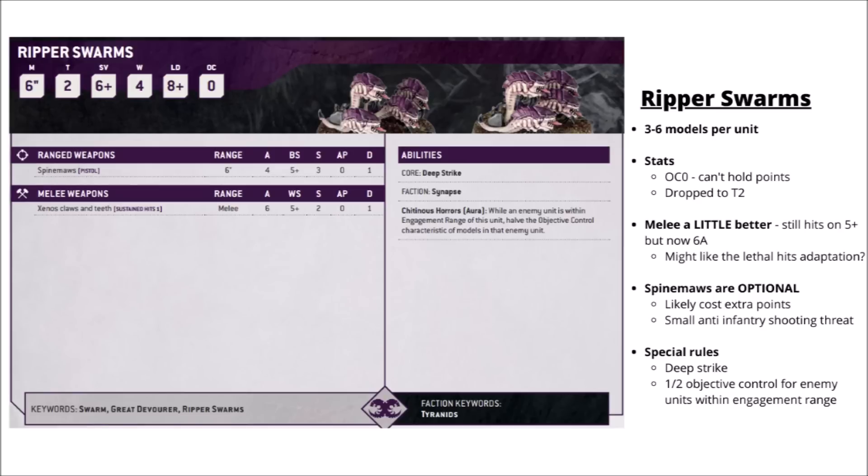First up, let's start with the little guys. Ripper Swarms are alive and well as their own unit. I was wondering whether we'd see a full datasheet given there's only two in the box, so you can't field a full squad. Stats-wise, they're not so dissimilar from before — four wounds with a 6-plus save. They have dropped to Toughness 2 though, so they're even more squishable. Also a bit unusually, their Objective Control is Zero, meaning they can't hold points. I think that's a bit of a blow, as being a nuisance unit that could claim objectives was one of their better roles. Being Objective Control Zero is going to make them super niche — you're not going to be able to drop them on a far-flung objective and claim it, putting them at a bit of a disadvantage compared with other Tyranid cheap chaff units.